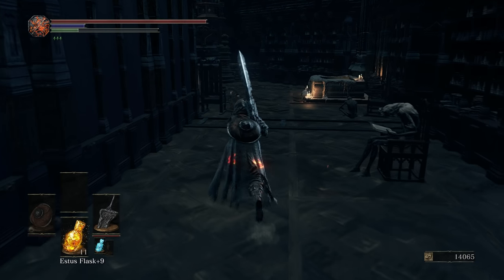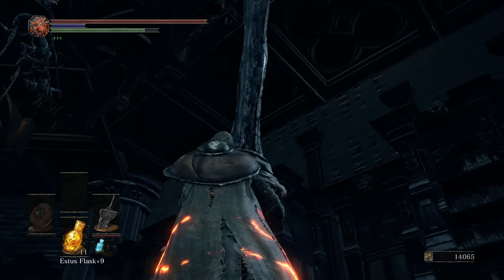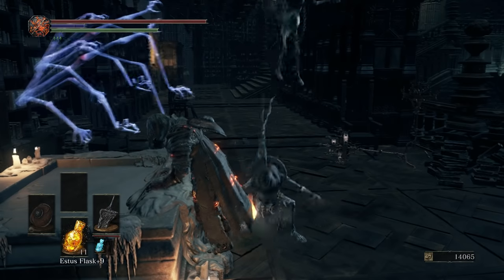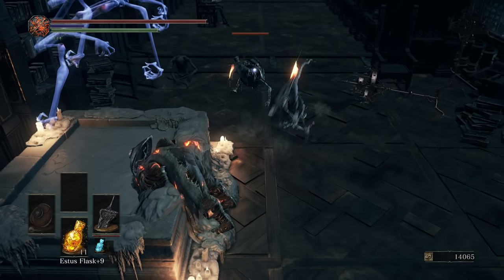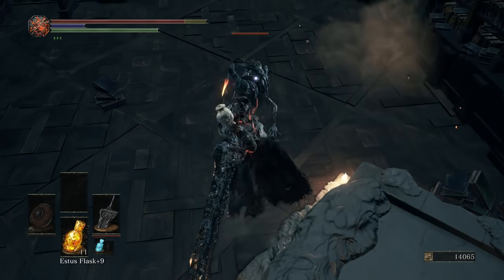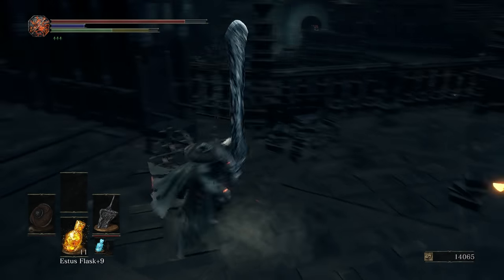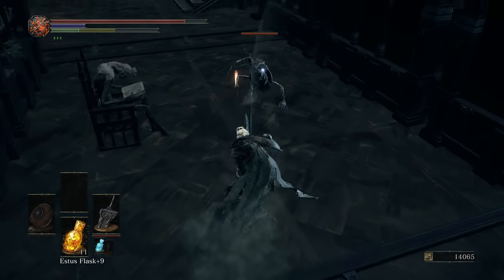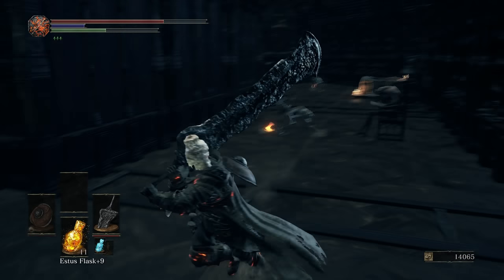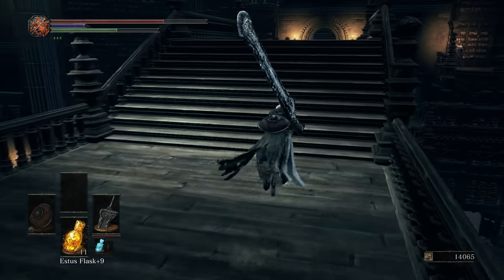Remember, there are two thralls right here, kind of just waiting. So we're going to wait for them to drop down. There they are. As soon as we are waxed, they're going to both go down. Bad thrall, stop dodging. Okay, you know what? Screw the thralls. We got our wax, let's just go.